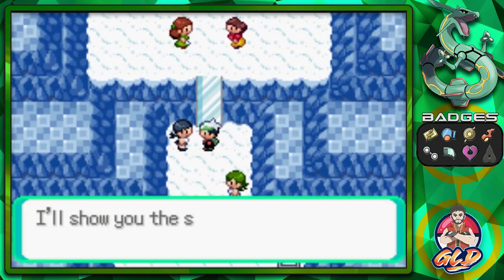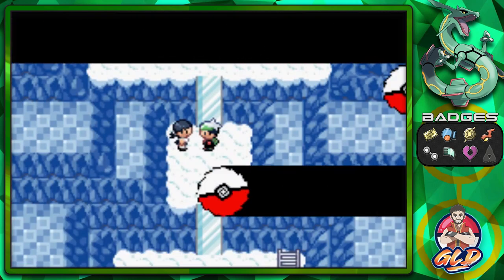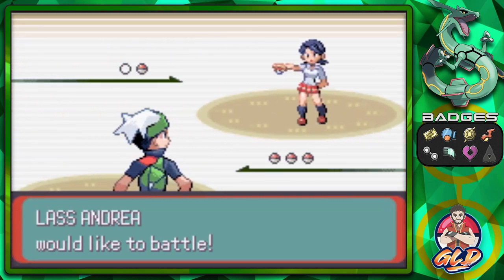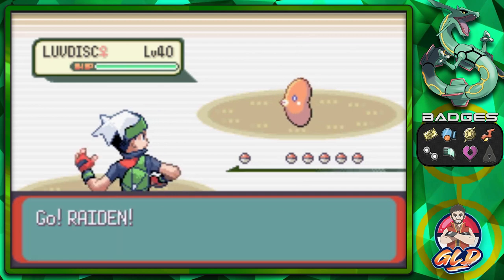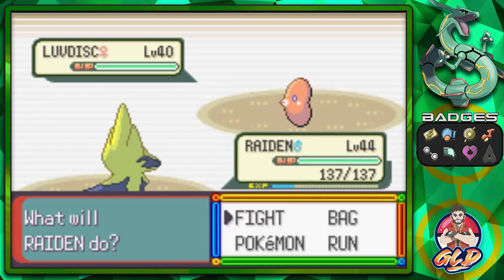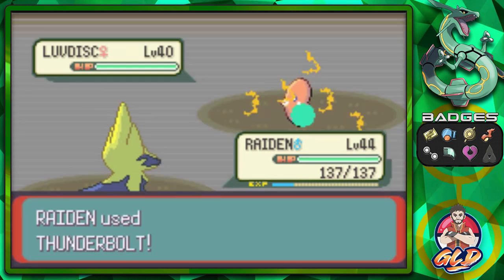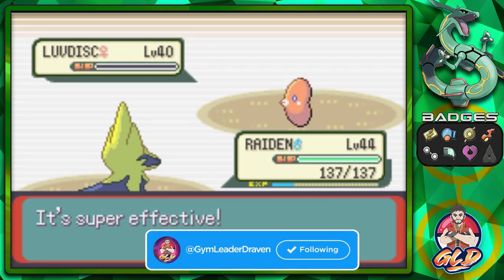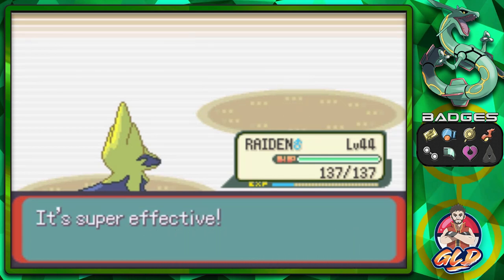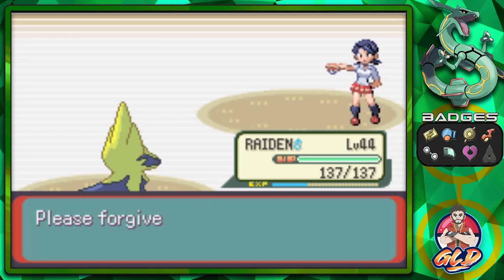We got two more trainers right here. This trainer says they'll show the sublime techniques they learned from leader Juan. Let's go with Thunderbolt - Thunderbolt is going and it hits. Luvdisc defeated, and just like that we defeat Andrea.